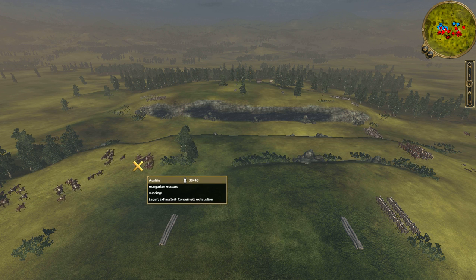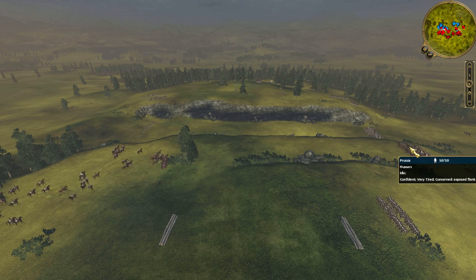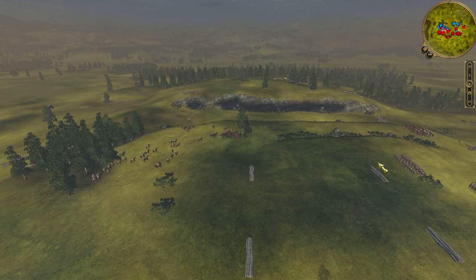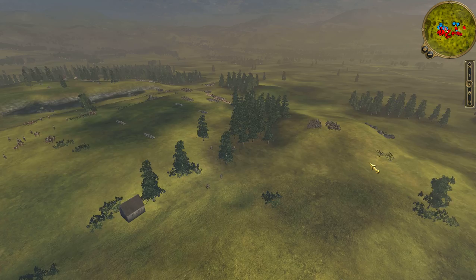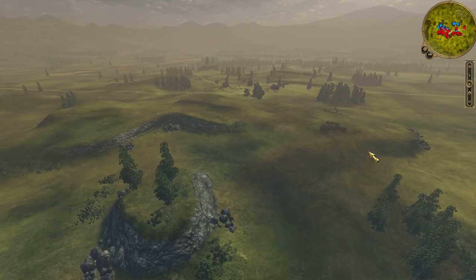The Hungarian hussars that I had routed came back and tried to rout my hussars in return, so I'm just countering that. My left flank is stronger also because it is the region where the two enemy AI armies converge.